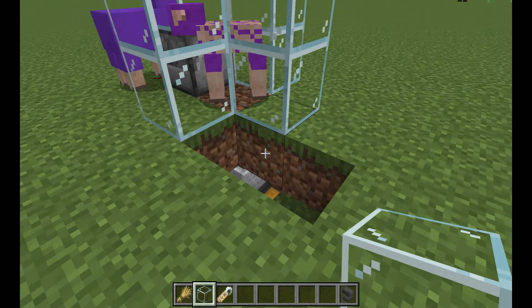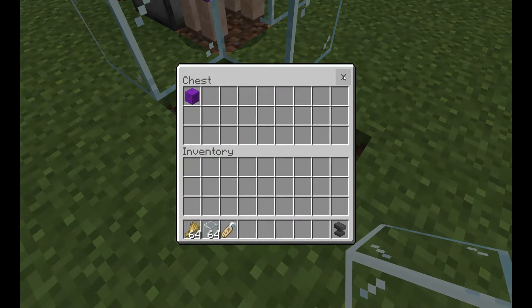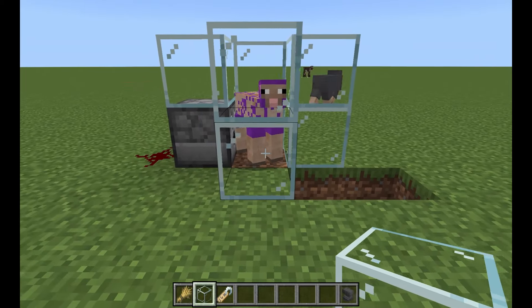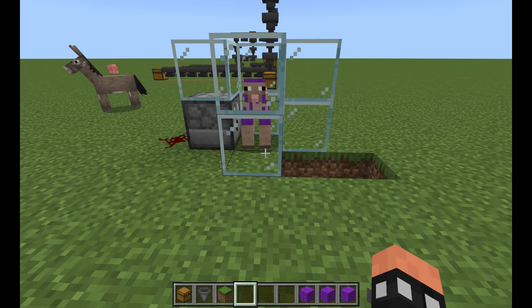The sheep will eat the grass, which triggers the shears. The wool will fall through the hoppers and into the chest. Eventually the grass will grow again. The sheep will grow its coat back when it eats the grass, and that triggers the shears again.